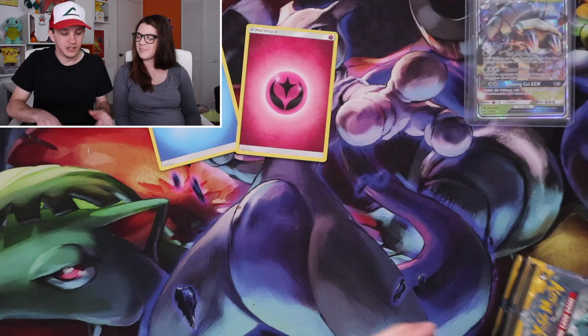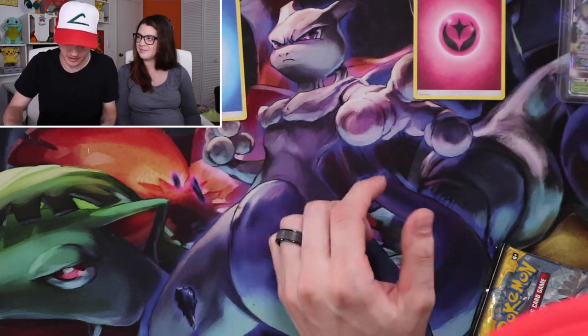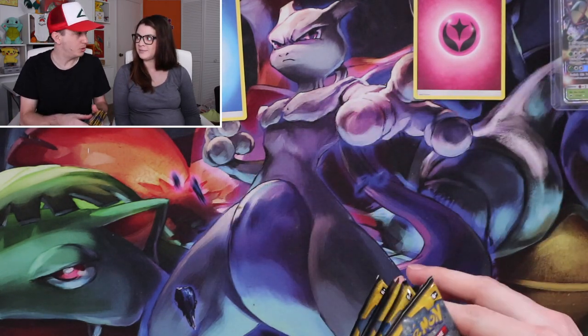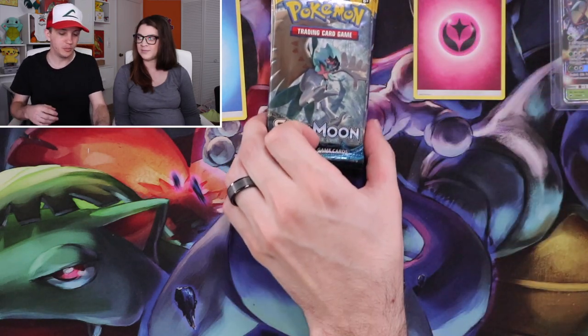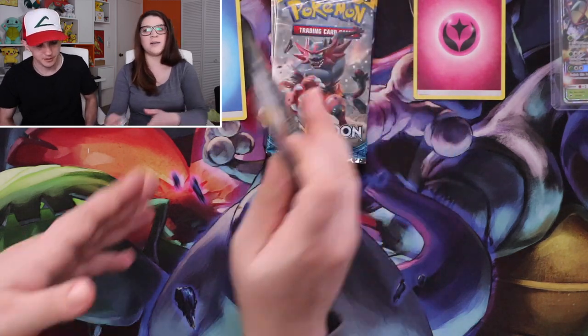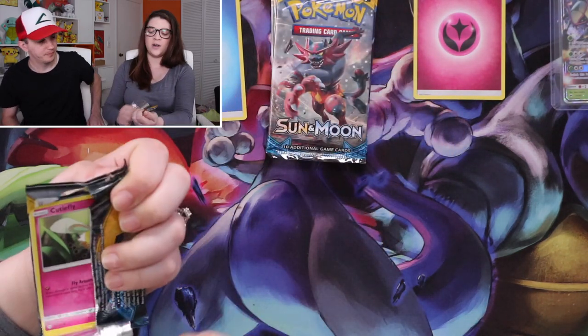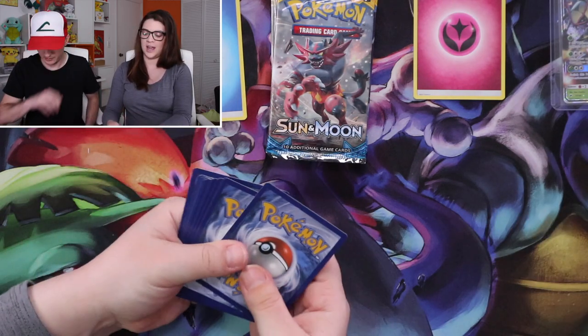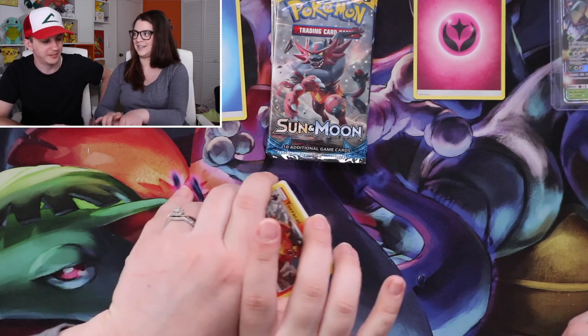Tiebreaker! He has an idea — let's go into the back shop and see if we have anything. Since we have a tie and we cannot have a tie, we have some spare Sun and Moon base set packs. It's going to be whichever one we pull first — just start on the top, whichever fairy or water energy happens first is going to be the winner today. Unless I don't get to open another pack and we go over time.